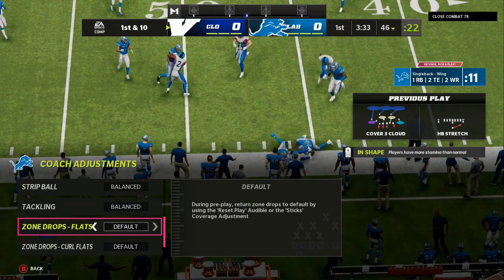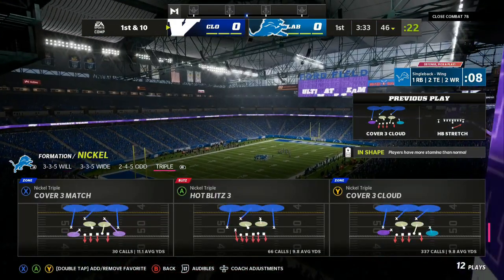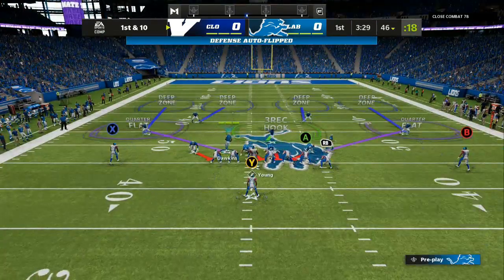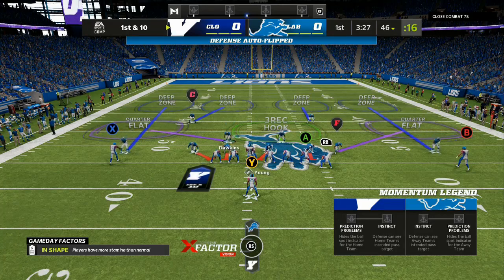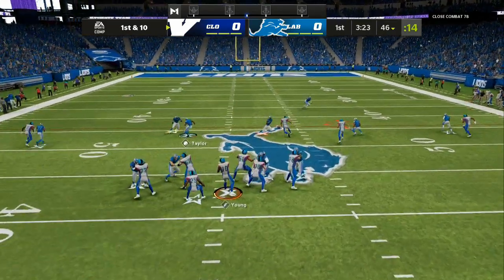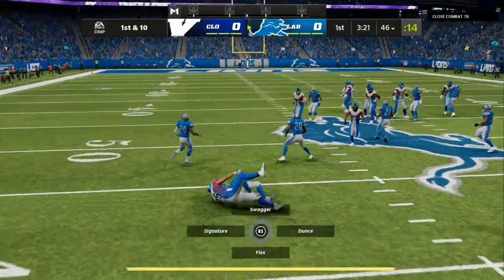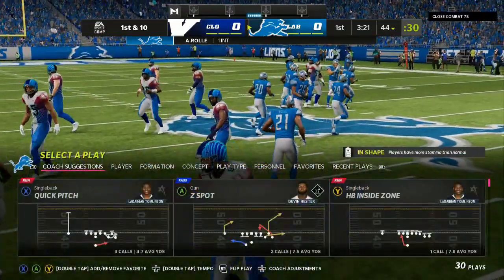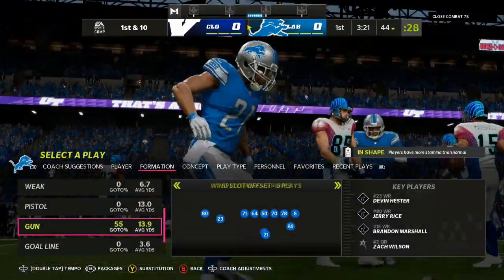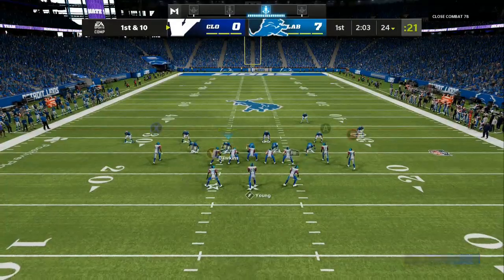So you can see cover three cloud. I plan on audible into a match coverage, so I'm going to go to my zone drops and put everything on default. I'm going to come out in my nickel triple and audible to my three-three-five wheel. My opponent doesn't realize that I audible, so everything is matched down the field — tight ends, inside receivers, and outside receivers are all manned up. He throws the ball thinking the tight end was going to be open and we get an interception right here.